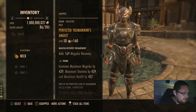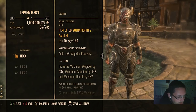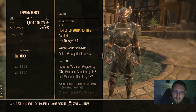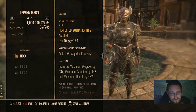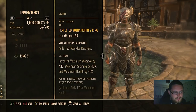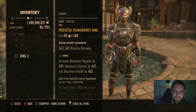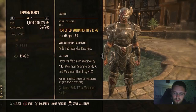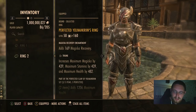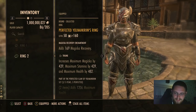One of my personal favorites in terms of jewelry is Triune. It gives increased maximum magicka by 439, increased maximum stamina by 439, and increased max health by 482. If you use three of those, they all add together. One of the really important things is tanks always need all three resources, so it's great to spread into all three rather than focusing on just one. There's not really any such thing nowadays as purely magicka tanking or stamina tanking.